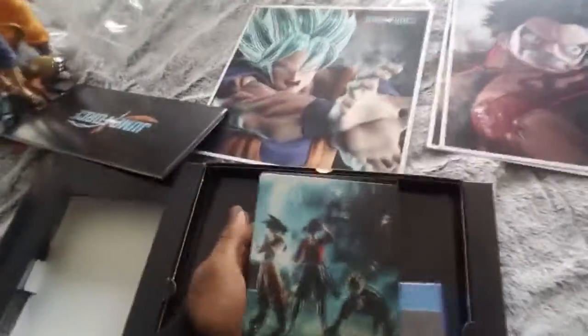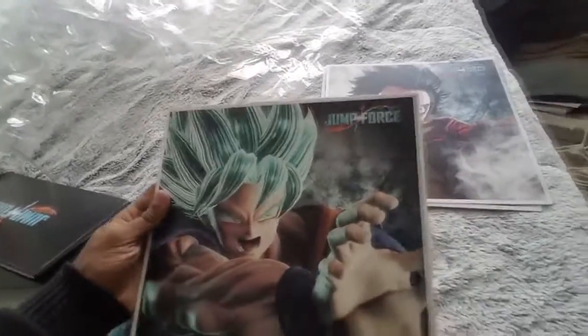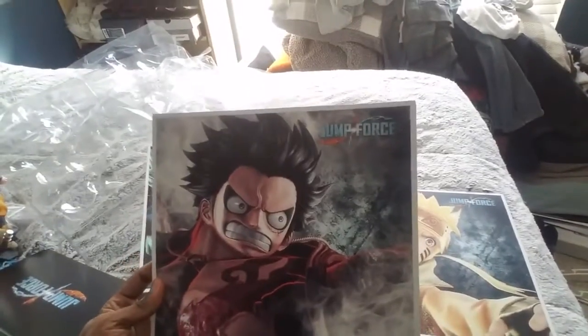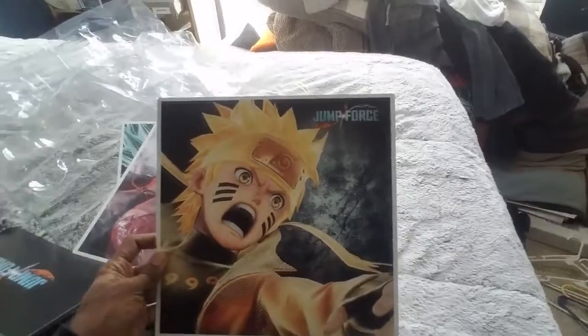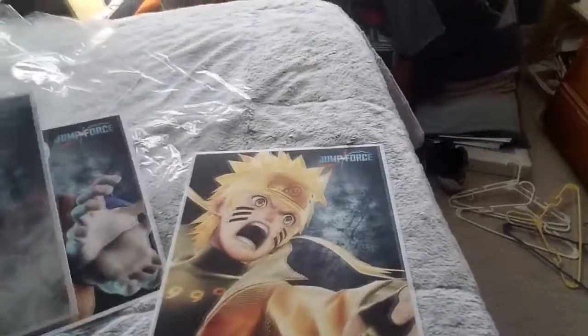This is sick, son! Alright, we got the panels here — we got Super Saiyan Blue Goku, we got Luffy — Gamma Gamma — and we got Naruto. Just look at the quality on these panels. The quality on these panels is pretty sick, I must say. Pretty dope.